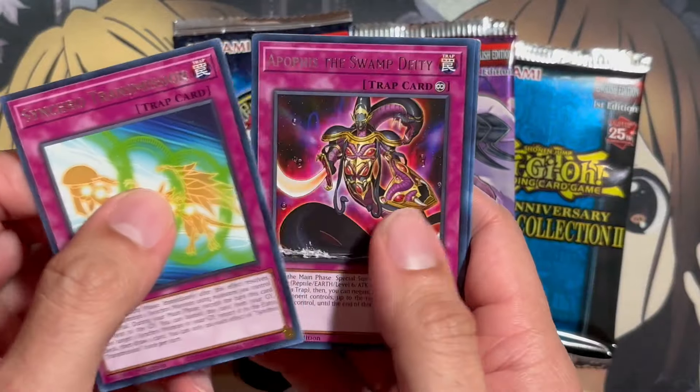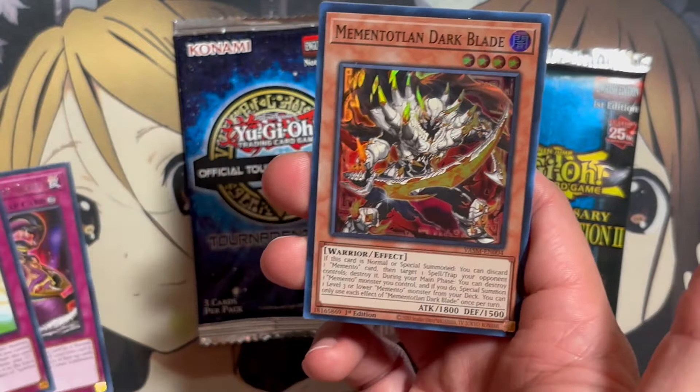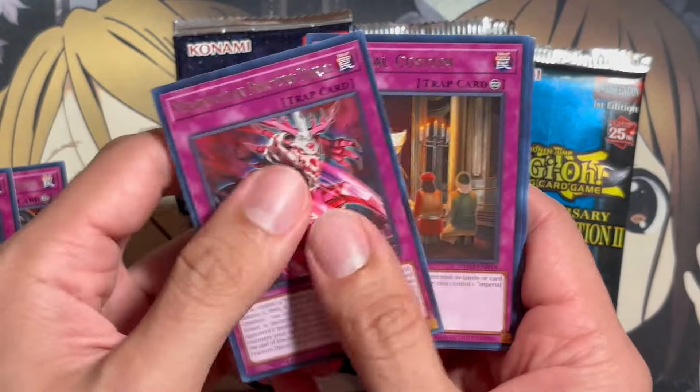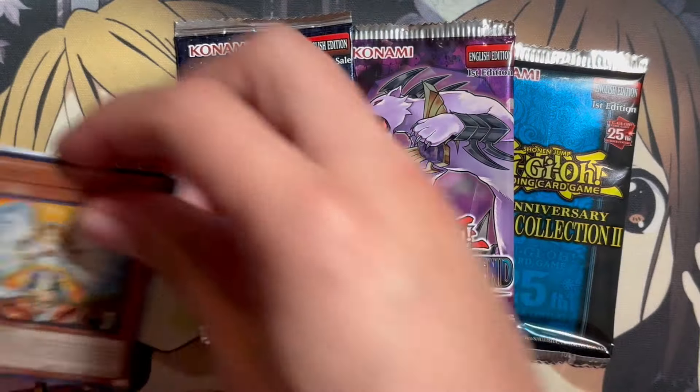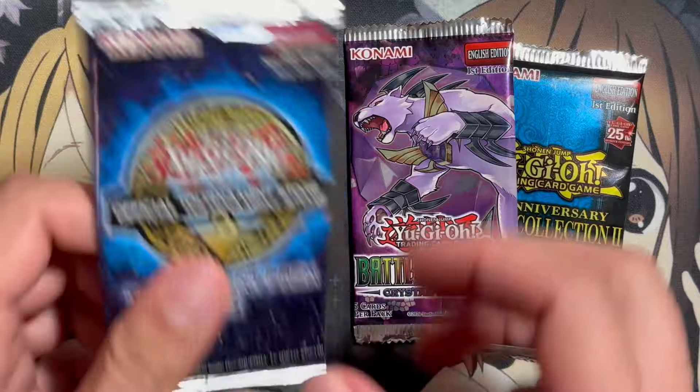Since I said that, I'm going to pull an Ultra from this pack. Nope, never mind — just a Memantotlan Darkblade. So I stand firm with my belief that this was the worst of the four. We could get a Magic Planter and an Honest though, but starting off with the Darkblade.